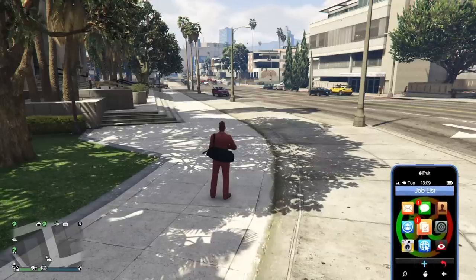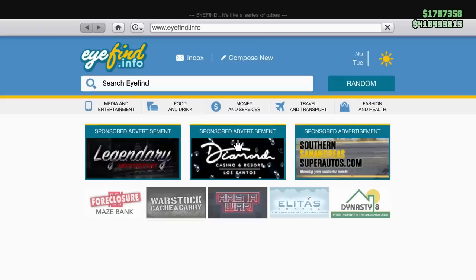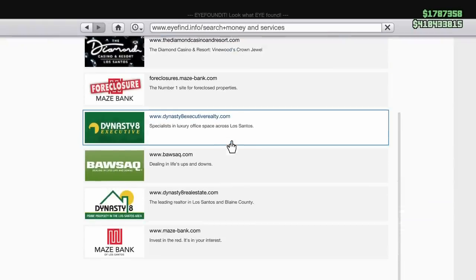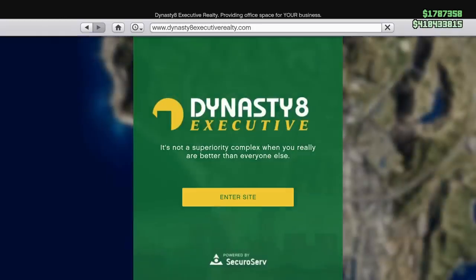Hey, what's going on everybody? It's Tyler Aries, aka Ty Killington. We're back at it. In this video we're going to be talking about a complete tutorial and buying guide for the CEO Special Cargo Crates.